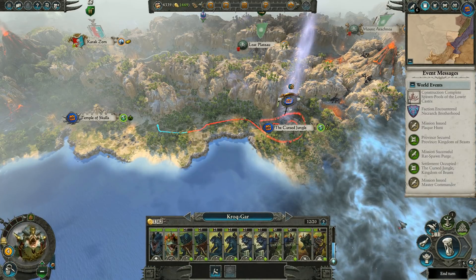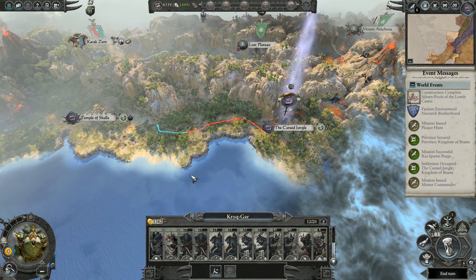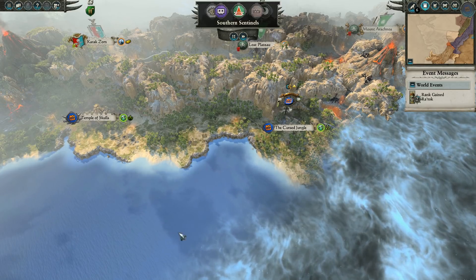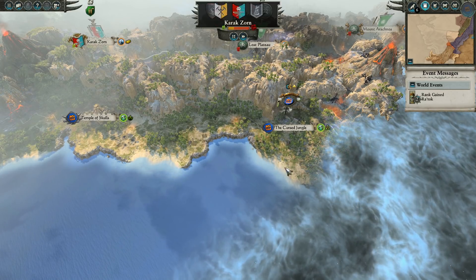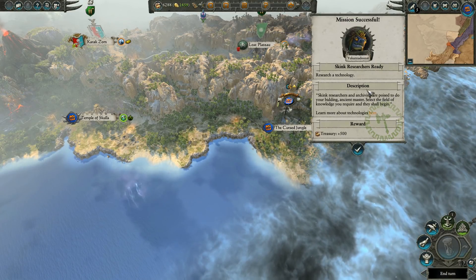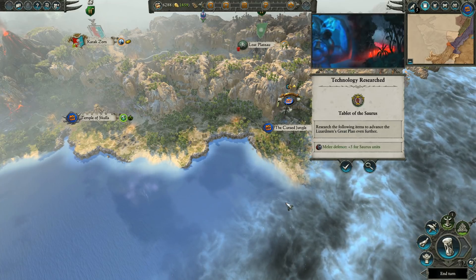We can't move our army anymore, so that's it for this turn. We'll need a few turns to get to the Golden Tower, but that gives us a chance to recruit some more units. Some skirmishers wouldn't hurt. Mission successful - 500 gold reward. Nice.